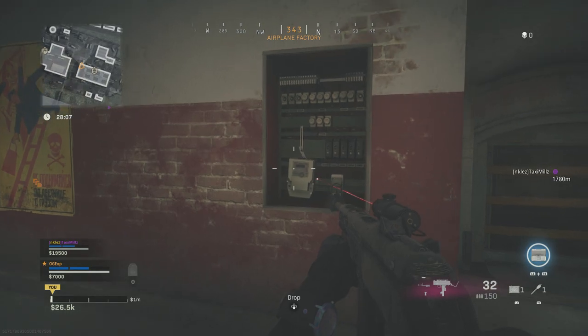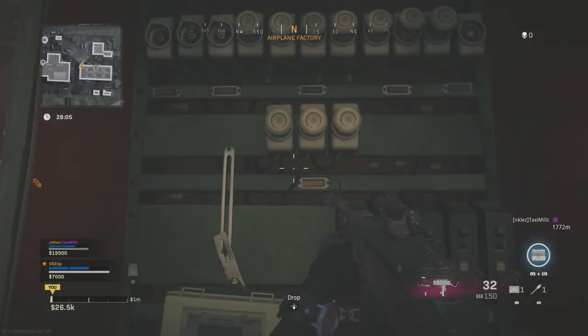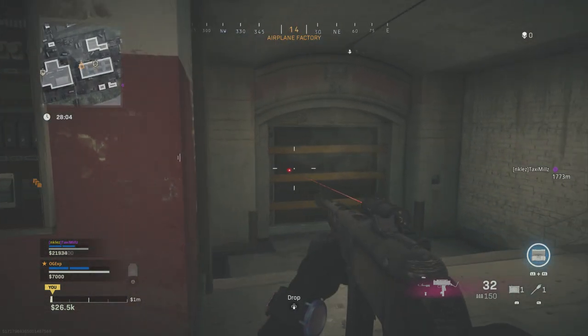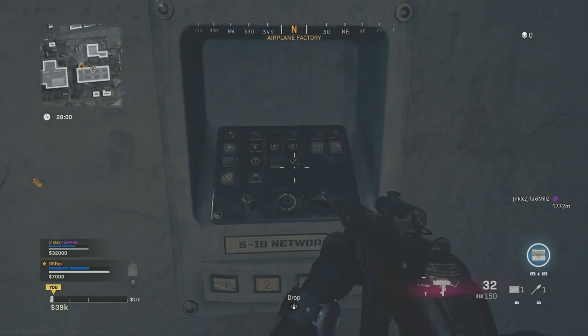This bunker doesn't have a number — it has a keypad, but that is all it has. There is just one little thing just to the left-hand side of the bunker on the wall: there's like a switch panel, electric box-looking thing.